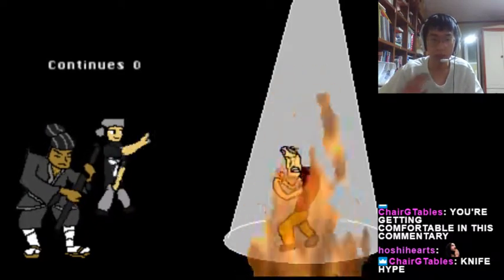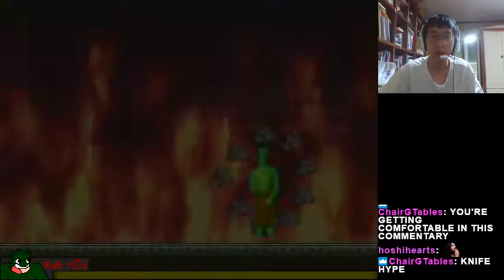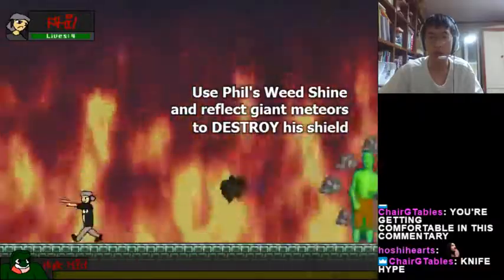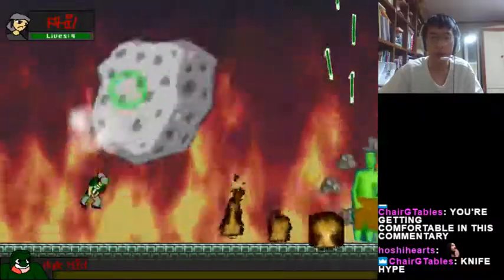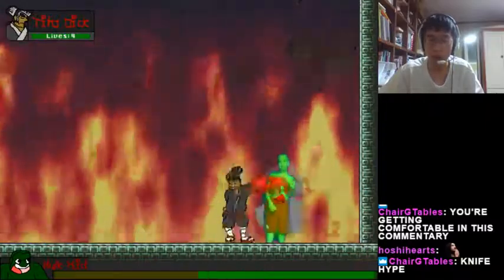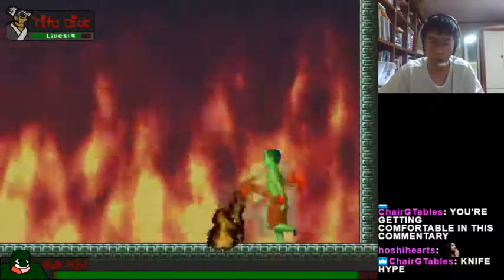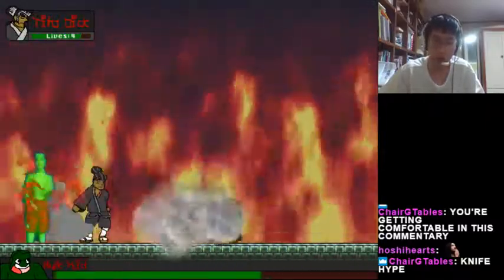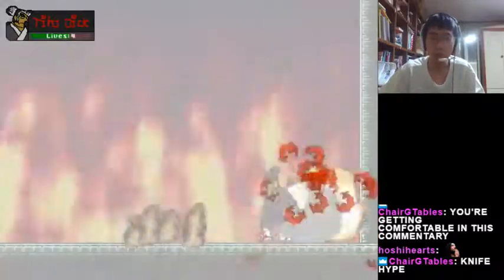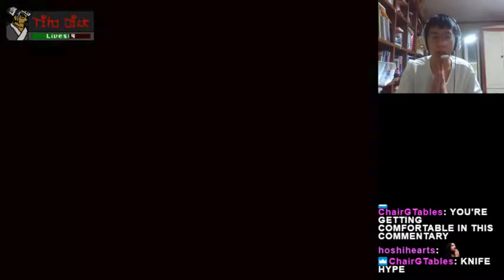Now this is the final boss. As shown here, I have to reflect this attack using Phil's reflect move. After that I'm gonna switch to Tito because that is faster and you can deal more damage. That's the best way to kill the final boss.